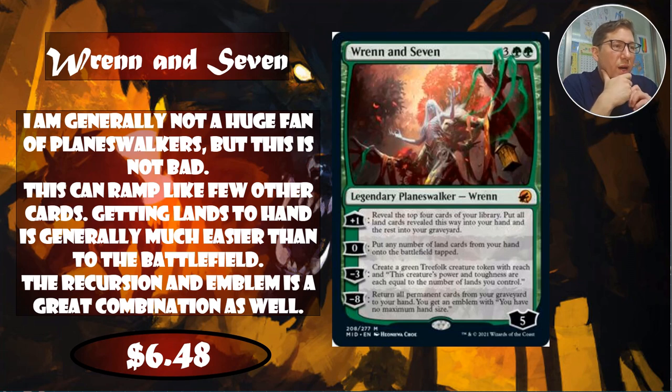Augur of Autumn is $3.92 only. Next up, Ren and Seven. Three green green for this legendary planeswalker with five starting loyalty. Its plus one reveals the top four cards of your library, puts all land cards into your hand, and the rest into your graveyard — great for graveyard-matters decks. Its zero ability puts any number of land cards from your hand onto the battlefield tapped, which is a crazy ramp ability. There are a lot of ways to get lands to your hand cheaply, and stacking them up to dump all at once with a zero-cost ability is very powerful.